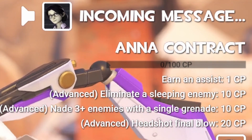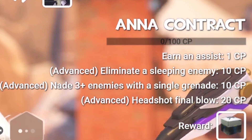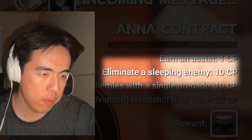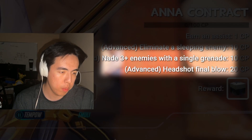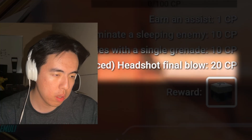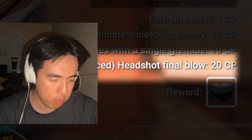Pauling here, this contract's big, and big contracts mean big payouts. For Ana: 1 point for an assist, 10 for eliminating a sleeping enemy, points for nading three or more enemies with one grenade, and 20 points for a headshot final blow.